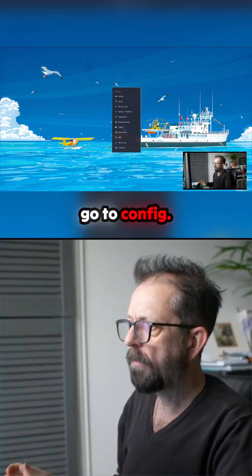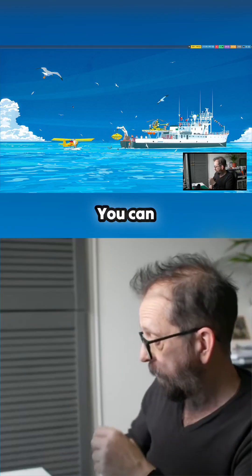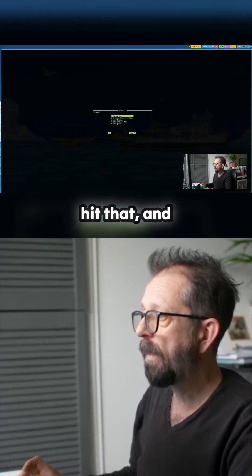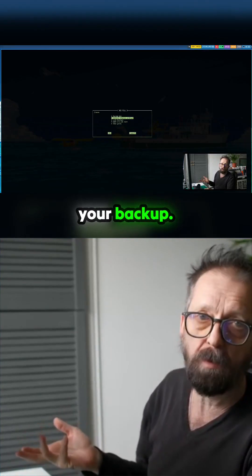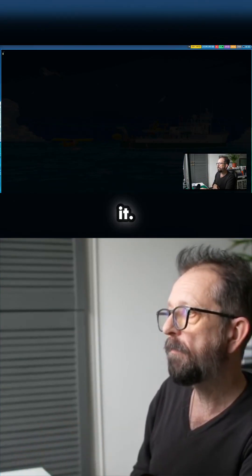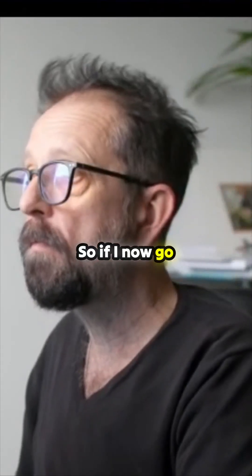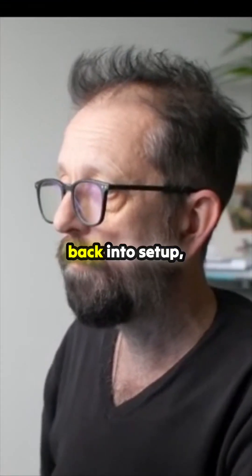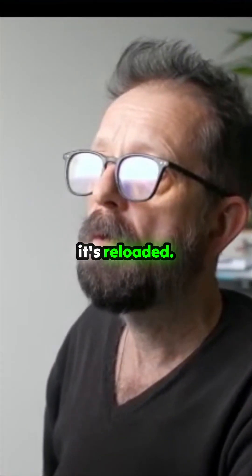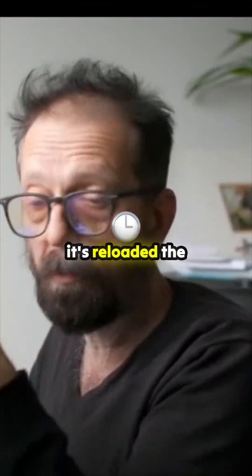Let's go to setup and then go to config waybar — it's gone. You can obviously go back in here, hit that, and then restore your backup. Let's do that: restore, hit enter — that's restored. So if I now go back into setup config waybar, it's reloaded — it's brought my waybar back and reloaded it.